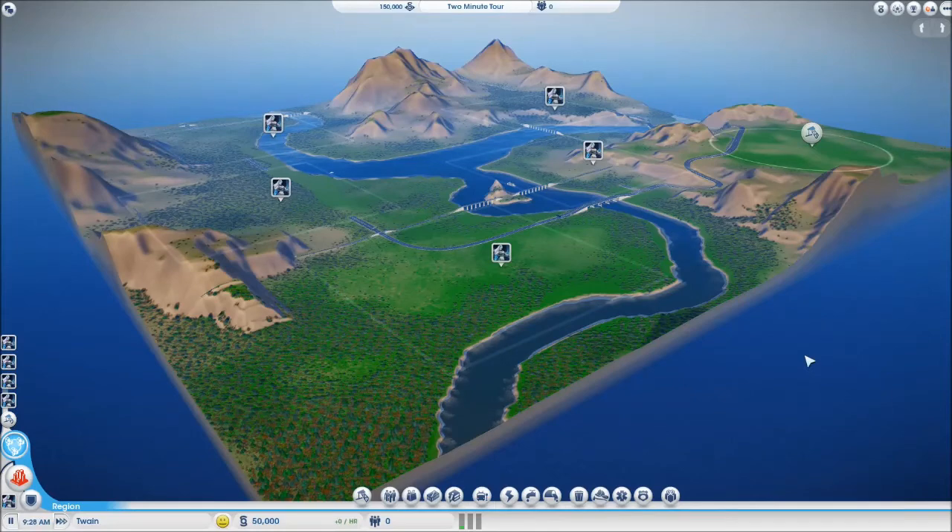This is a good looking little valley. If you're looking for a smaller region, or perhaps your first region, I recommend taking a look at Whitewater Valley. And that was the two-minute tour.